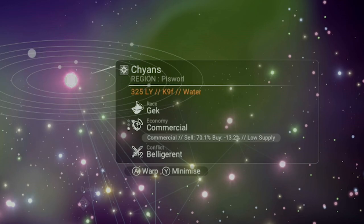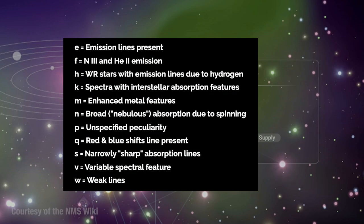Lastly, there could be a lowercase letter after the number. This represents the oddity that the system has. According to our friends with the No Man's Sky Wiki, there are 11 different lowercase letters representing various oddities. I'll let you take a look here.